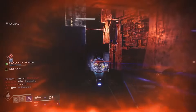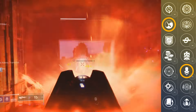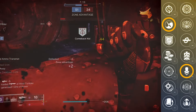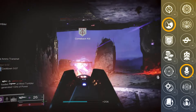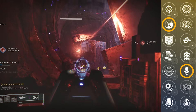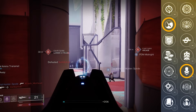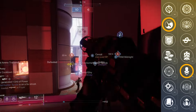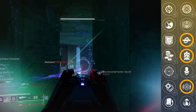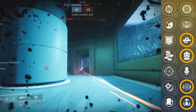Moving on to PvP, I really like Zen Moment paired with Headseeker as someone that plays on controller, as it's helping me be more consistent at landing my optimal time to kill. Headseeker is not going to improve your time to kill on its own, but it will make it a little bit more forgiving, and it's always a great combination to pair with Zen Moment. I tend to like more passive perks when it comes to PvP. With that said, if you do want to improve your time to kill, you have perks like Kill Clip, Desperate Measures, Desperado, and even Adrenaline Junkie, which can all improve your time to kill at various levels.